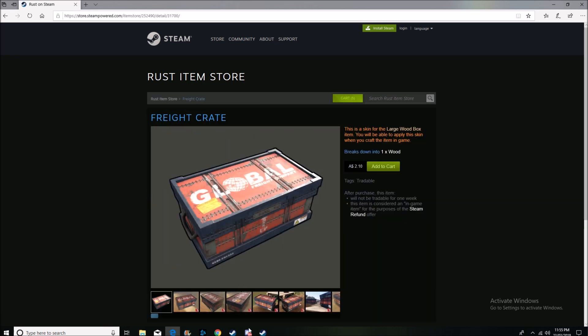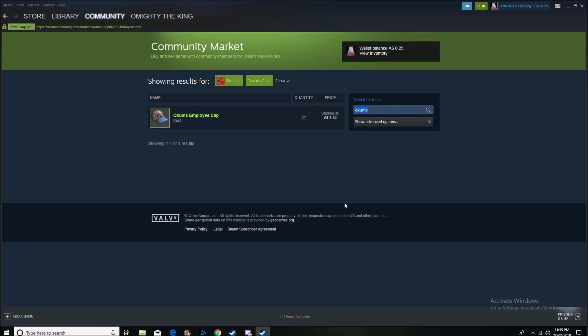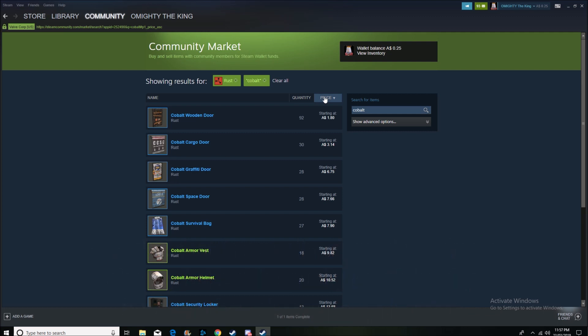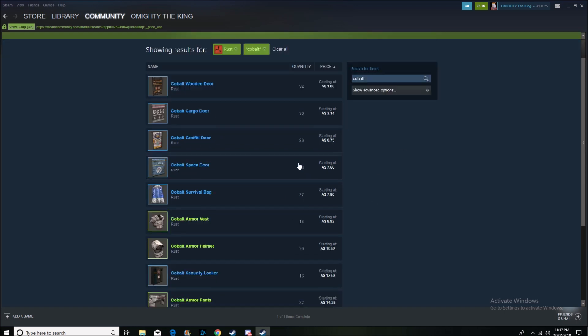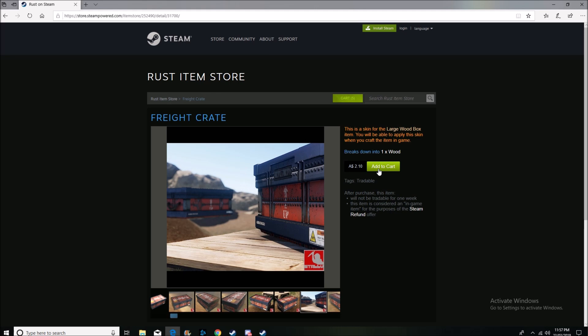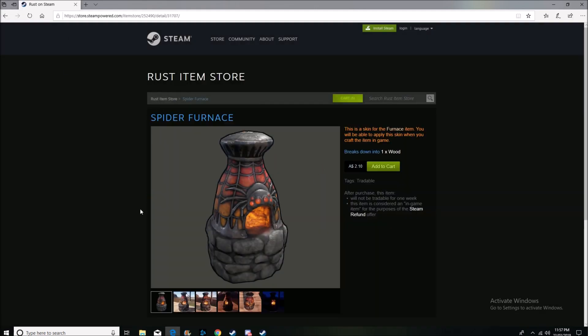Moving on — the Freight Crate skin. Anything related to lore, like the OXMS employee cap, the space program theme, Cobalt stuff, cargo ship, scientists and workers — all of that lore-themed content tends to make you profit. I'd recommend buying the Freight Crate because I think it will go up in price.